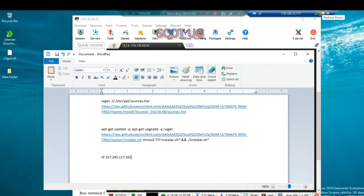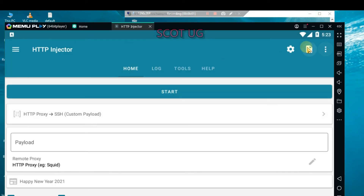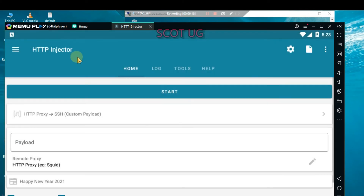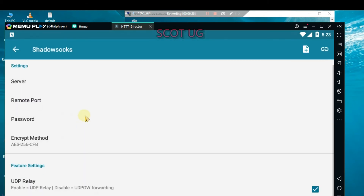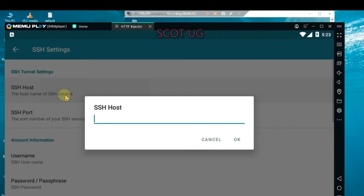Go back to the VPN injector application. There are many out there but I prefer this one. Go to settings, then SSH. There are other options — you can use Shadowsocks, which is more secure than SSH, but for a beginner I'll walk you through SSH. Paste your IP address and then create your port — you can enter 22.